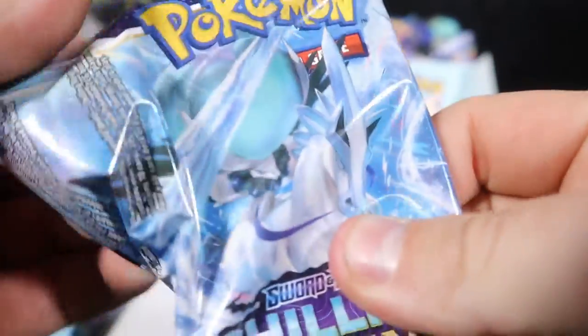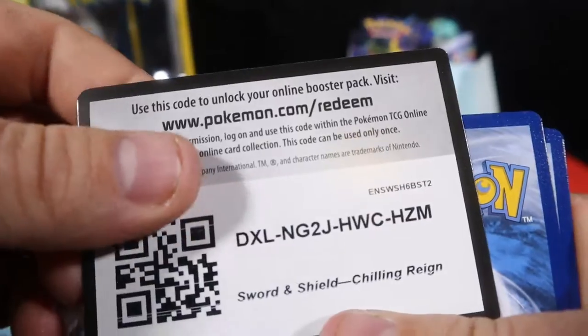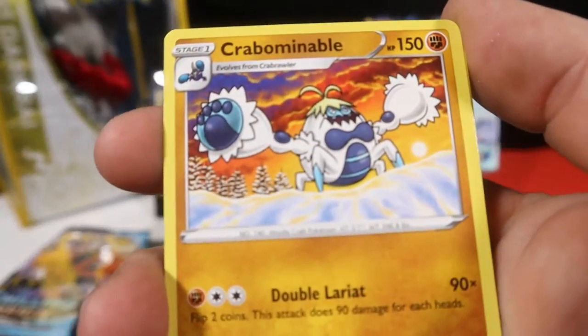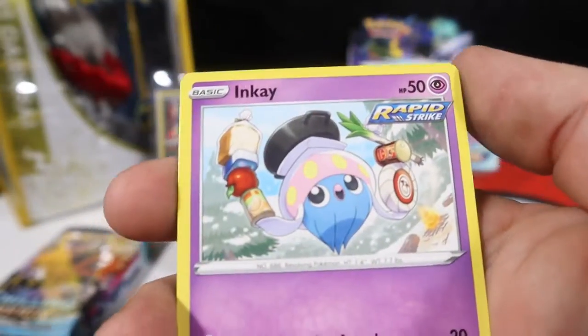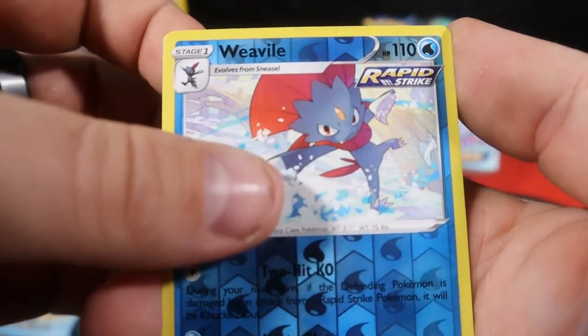Coming down to some of our final packs here. So far we've got some pretty good pulls — we got an alternative artwork which is fantastic. Crabominable, Flannery, Ladyba, Gastly, Rockruff, Inkay, Lavesta, Reverse Weavile, and Zangoose.